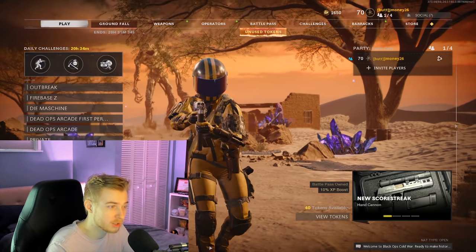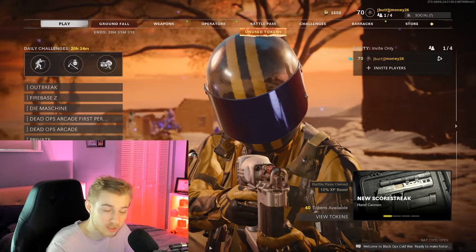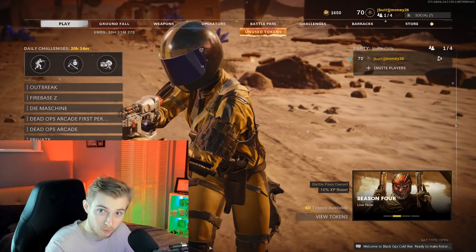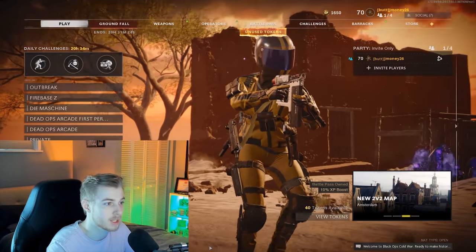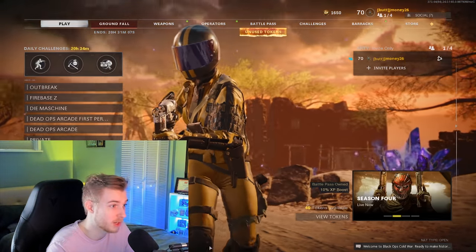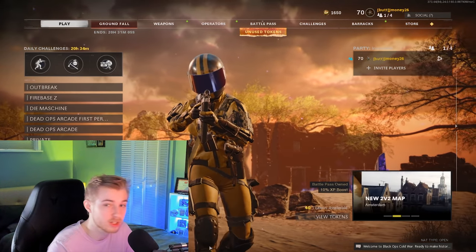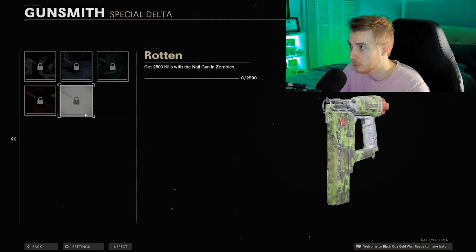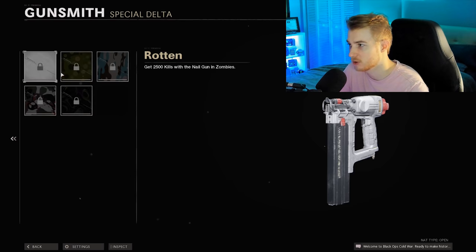So since we've been doing a different format for the multiplayer videos, I've been thinking about how I want to do these Zombies videos. My plan is: I want to show what the gun looks like Pack-A-Punch 1, 2, and 3. I want to fight Orta with it, see how it does against him, and I'm going to try to get Dark Aether all in the same game. But if we can't, that's fine — I'll hop in another game so it'll be done this video.